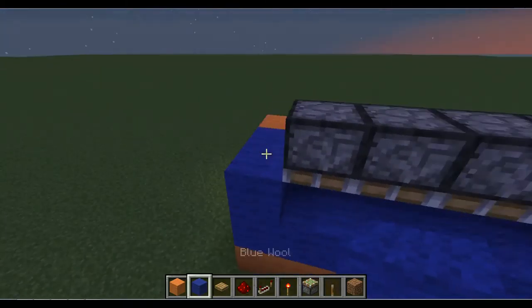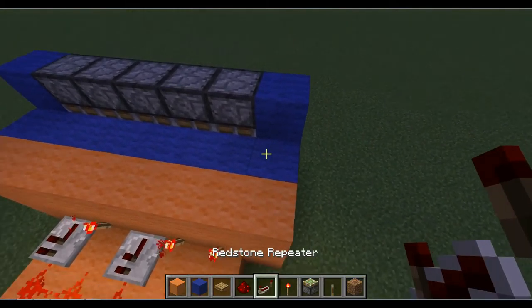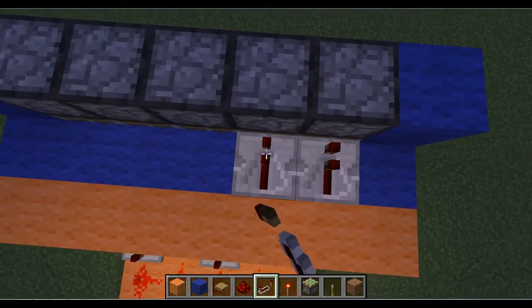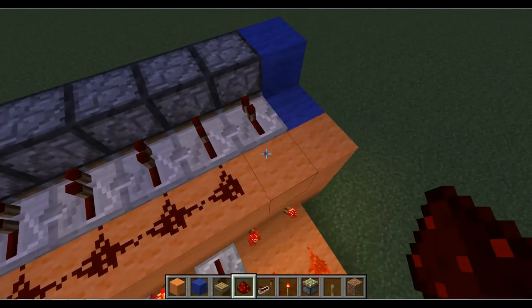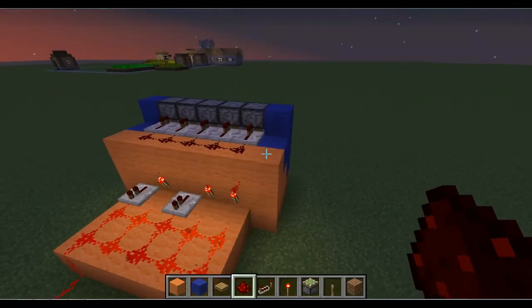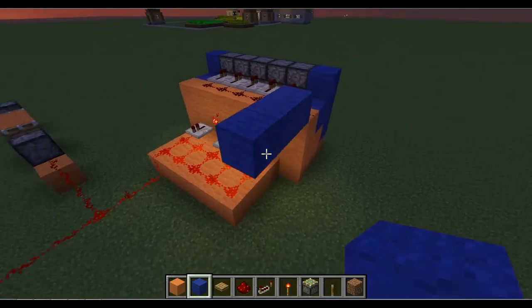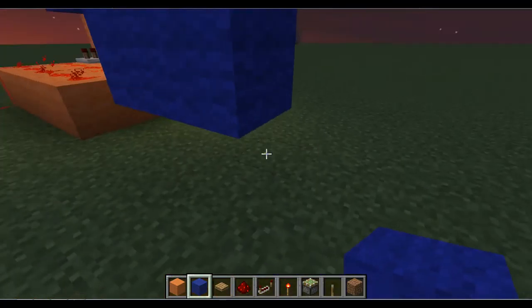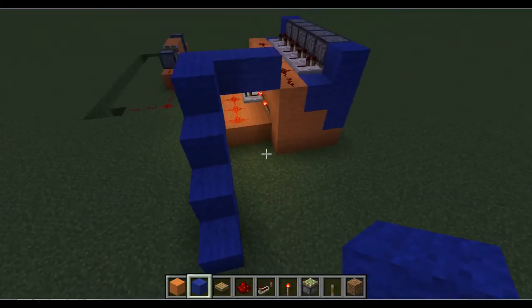So now what you're going to do is come over to the back here. Normally you would place a repeater for the output signal like that. However, for the pistons, you'll be placing them like that. Then just place your redstone like this. Now be careful not to interfere with that signal down there — be extremely careful, at all costs. I've had it fail so many times just because it interfered with that, so be careful.